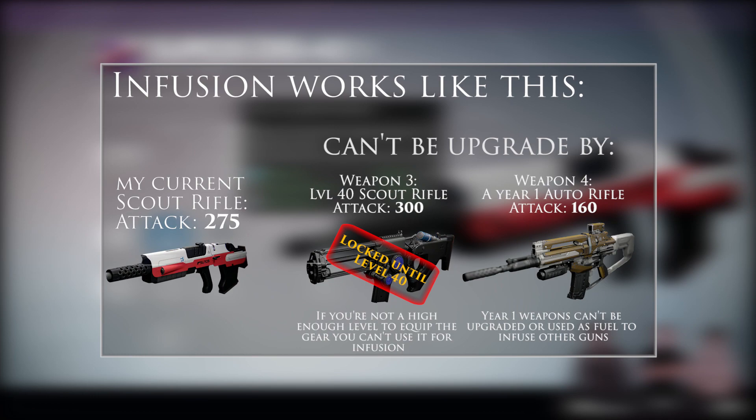Any gear from Year One cannot be upgraded or used as fuel for the infusion system. Those weapons have simply become redundant as they don't have viable attack or defense stats in the new Taken King content. While many players will complain about leaving behind fantastic weapons like Fatebringer, others will appreciate experimenting with a new arsenal, which will freshen up the game experience. There are two sides to that argument.